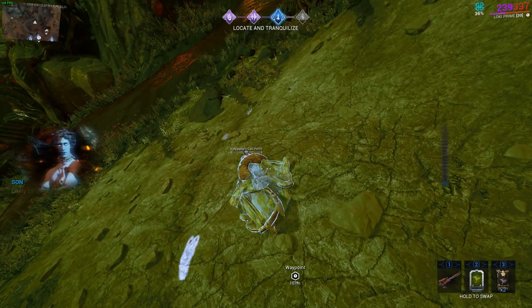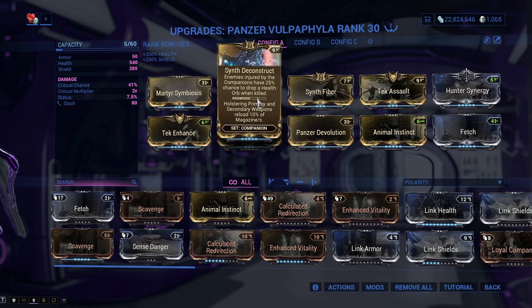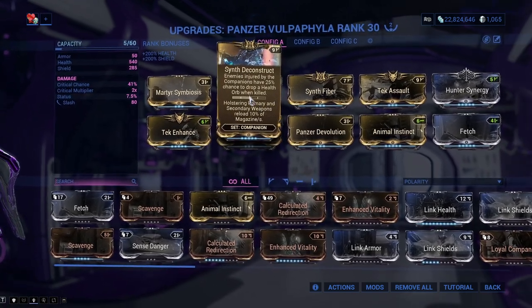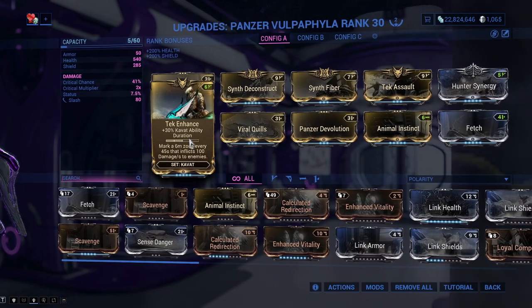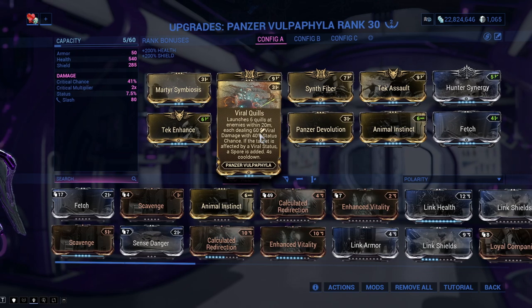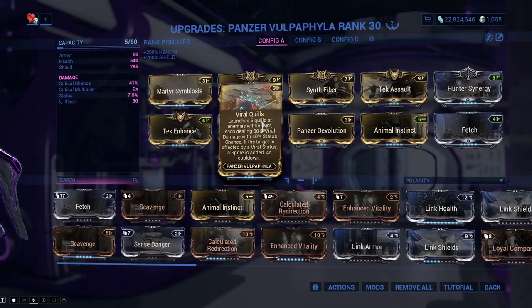Now the actual build. Honestly, one forma is pretty much all you need on a Panzer Vulpafyla. We're going to focus on the best mods. The Sync Construct: enemies injured by the companion have a 35% chance to drop a health orb when killed — very, very good, pairs incredibly well with Equilibrium. Attack Enhance gives 30% duration on your abilities. Then Viral Quills: launches 6 quills at enemies within 20 meters, dealing 60 viral damage with a 40% status chance — has a 4-second cooldown as well. This sometimes makes me replace Viral on my weapons. Definitely a must-have, and this is what makes the Panzer incredibly good, combined with Sync Construct and Panzer Devolution.